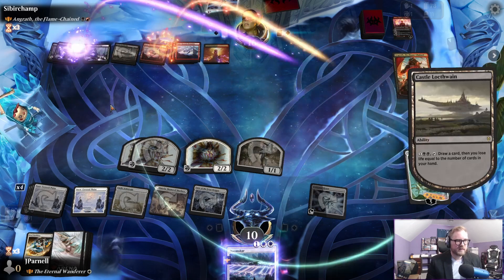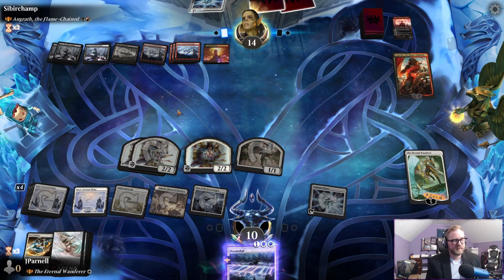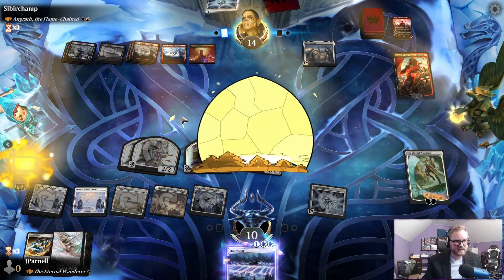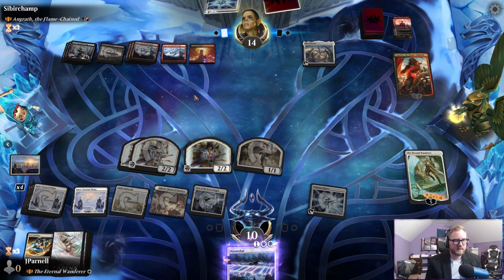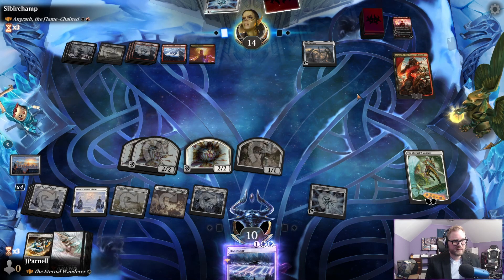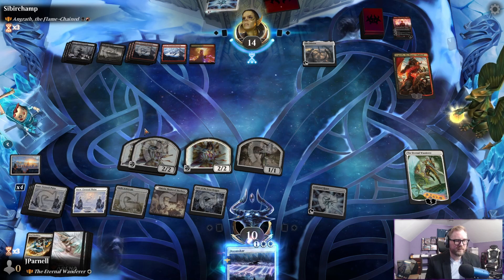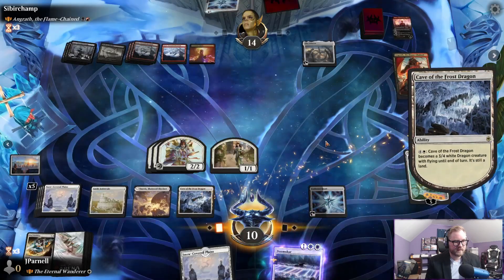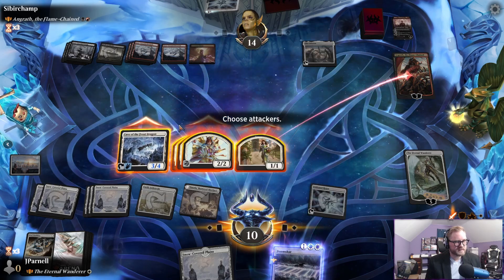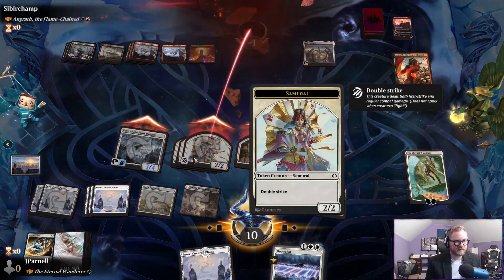They drew two planeswalkers last turn — I have to imagine they're not going to be drawing two planeswalkers every turn. Celestia — that can gain them a little bit of life, filter through some cards. Can't play Goldspan Heart back out now. I could be getting hit for a chunk of damage. We have way more than ten actually. Is this lethal? Yeah this is lethal! I forgot — I just didn't count double strike on those, which is important.